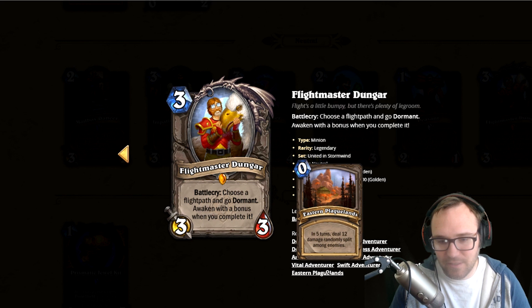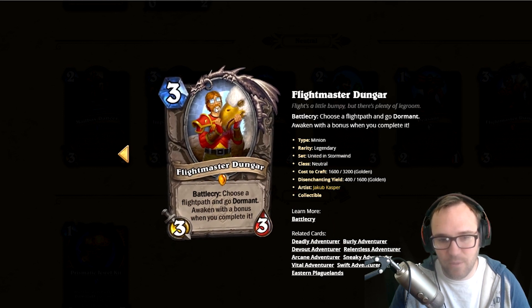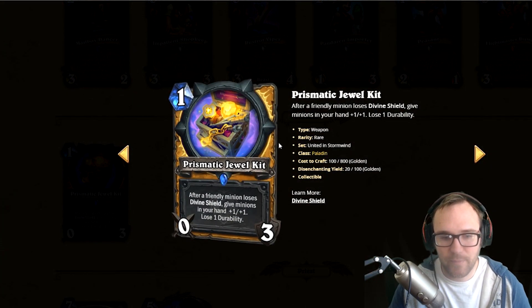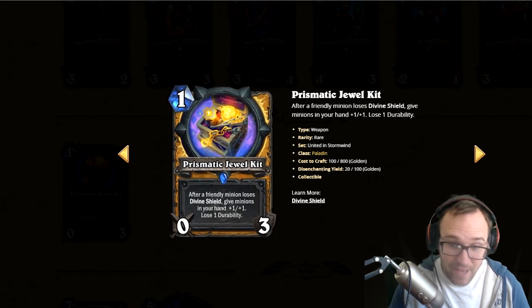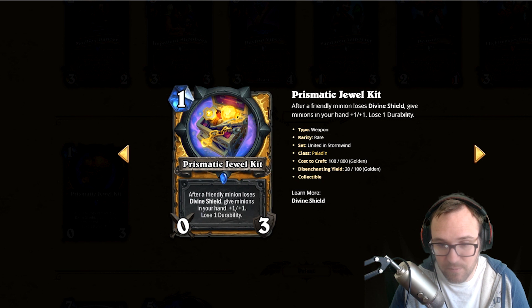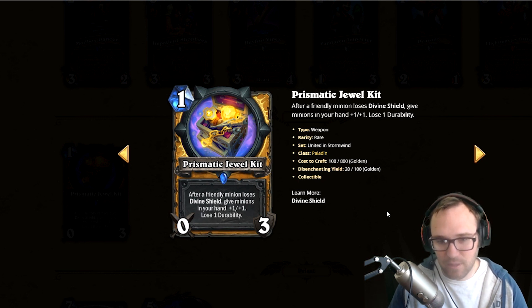Maybe Eastern Plaguelands could set up a lethal as Priest with Raise Dead or something, but generally I think it's real bad. Next, Prismatic Jewel Kit — a Paladin weapon. After a friendly minion loses divine shield, give minions in your hand plus one plus one, and lose one durability. If you have natural divine shields and lots of minions in hand this is good, but Paladin has no card draw so they have small hands. It's incredibly hard to pull off. I think this card's absolute garbage, we'll never see it played.